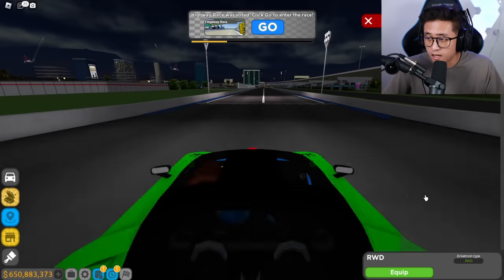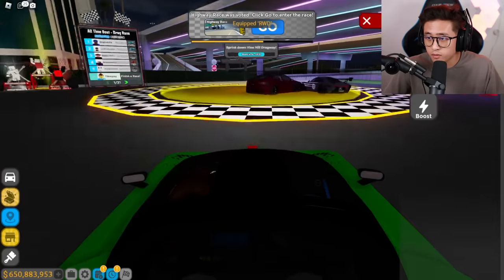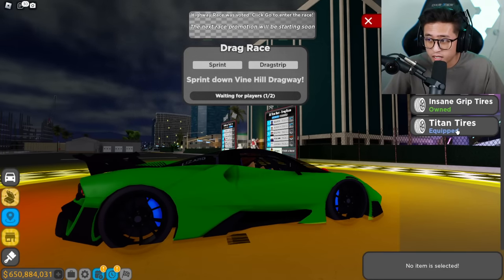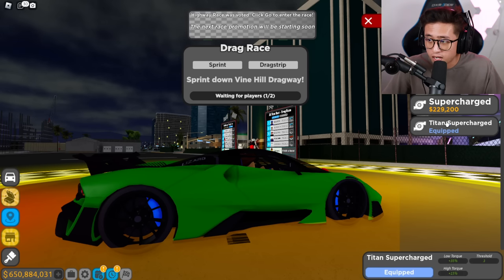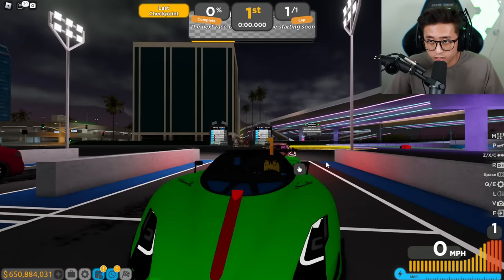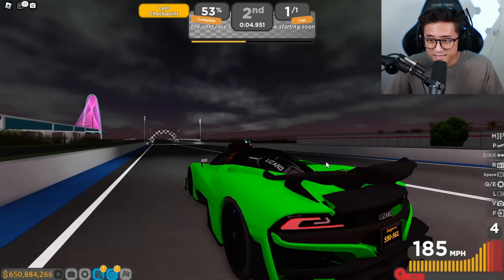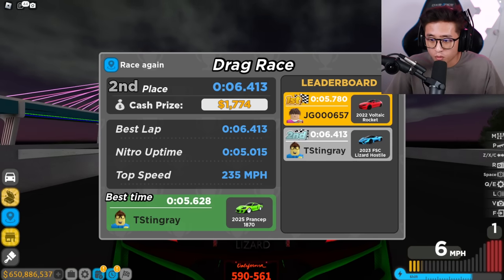I feel like my drivetrain — it's still at all wheel drive but I don't know why it's not as fast. What if we go rear wheel with all the power in the back? I think that would be very crazy. Maybe let's switch to the supercharger — I feel like the supercharger would not be as good, but let's try. Here we go again — come on! Why is that Tesla beating me again?! I did a worse time, 6.4.